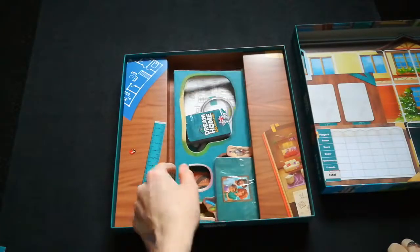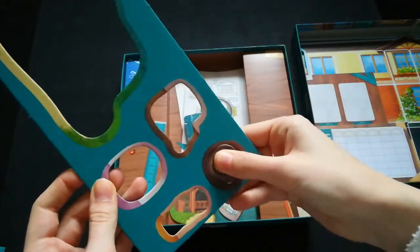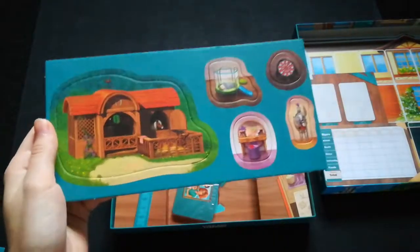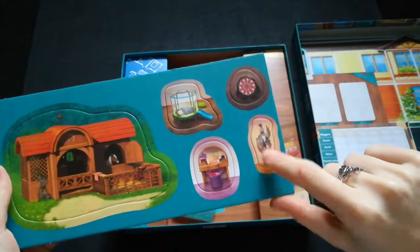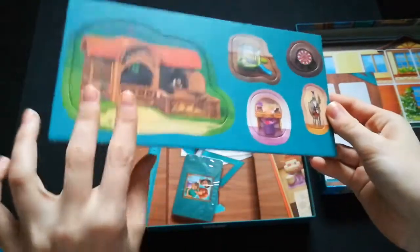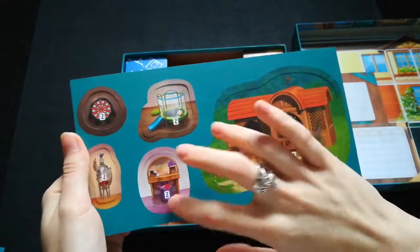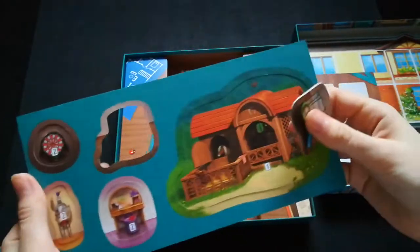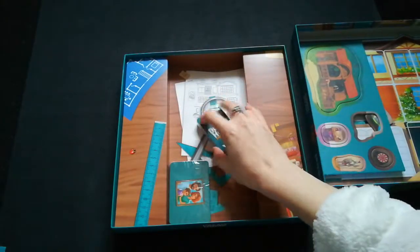There was a punch board, but it appears almost all of my pieces have already fallen out. Here on the punch board we have a stable, a vanity chest, a suit of armour, a dartboard, and a kids' trampoline with a slide. On the back it shows how many points they're worth: the stable is worth one point, the other four are worth two points each.